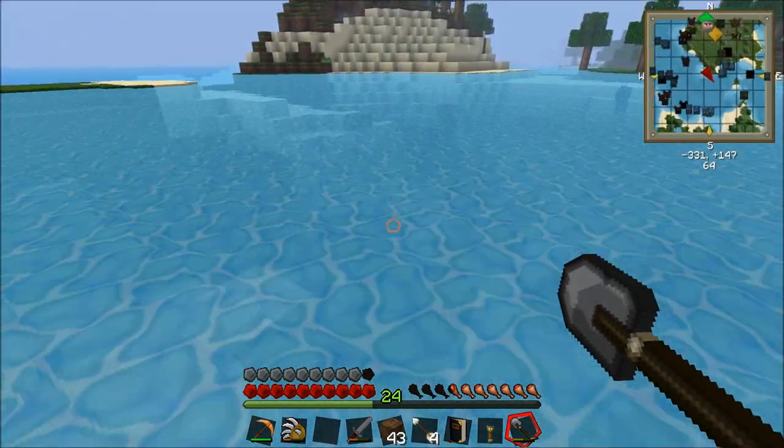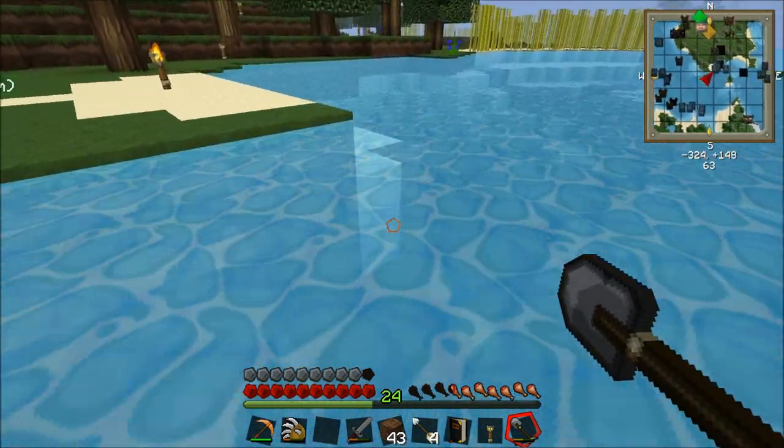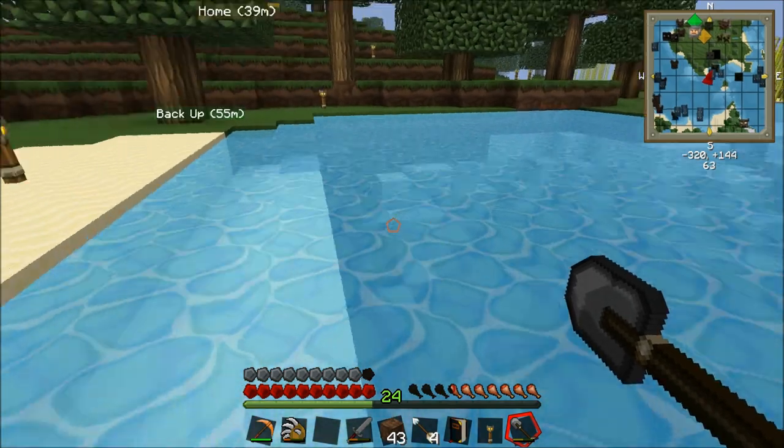I just need to find some clay somewhere in the ground here. I can't quite see through the mini-map - normally you can. Obviously not now. I can see a bit of clay over there and here as well.